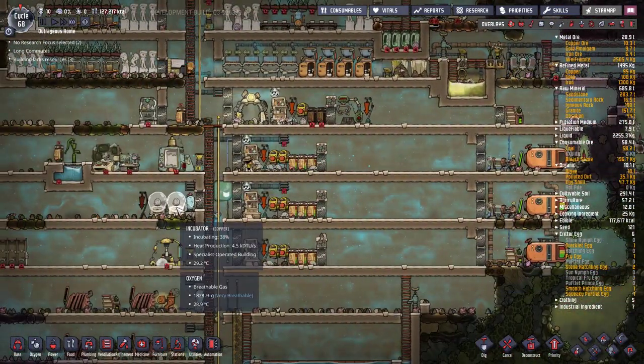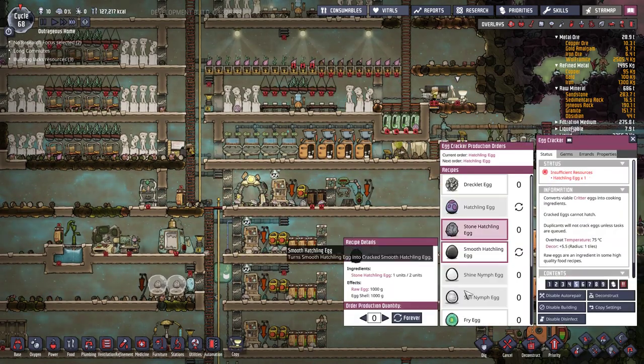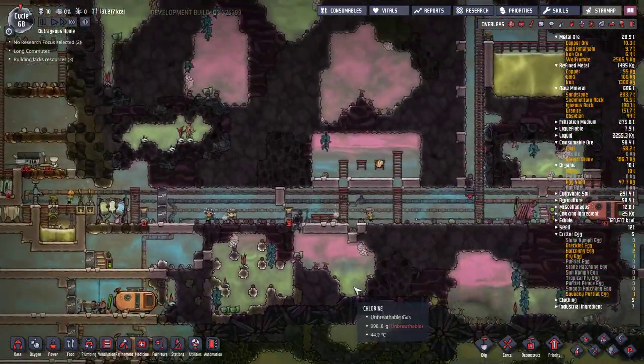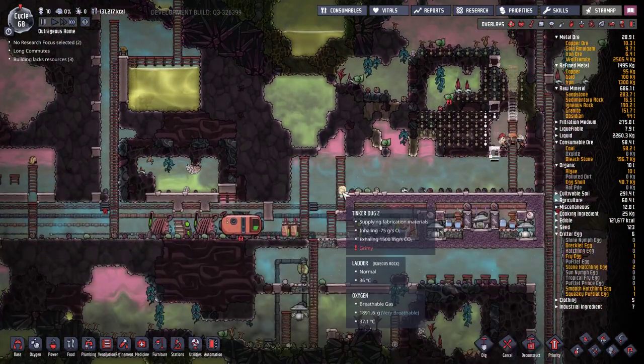How are we doing on the egg front? We still have two stone hatch eggs — actually let's get back to cracking those. We still only got four in there; we need another eight before we consider the hatch farm up to speed.